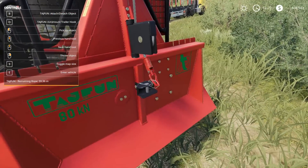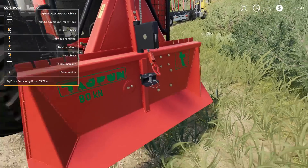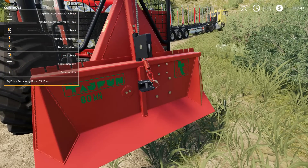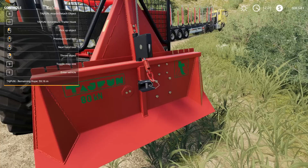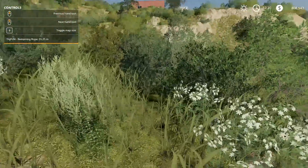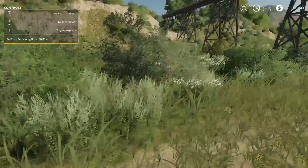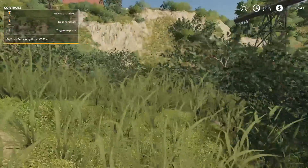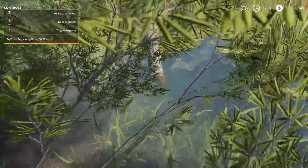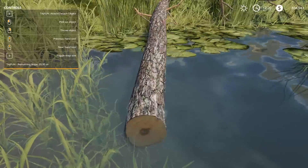So if you go ahead and attach this — attach, detach, unmount trailer, hook — boom. All right, so now as you can see: remaining rope 53 meters, 48 meters. We can actually go over and winch some of these trees that we're cutting down.